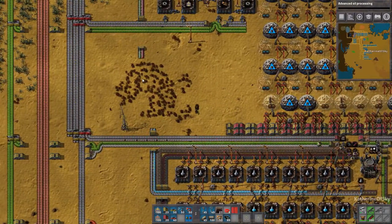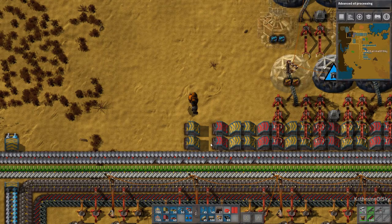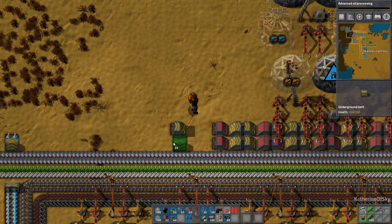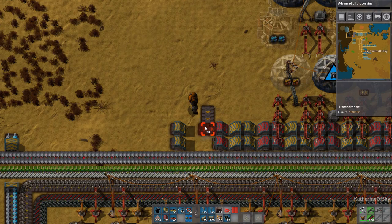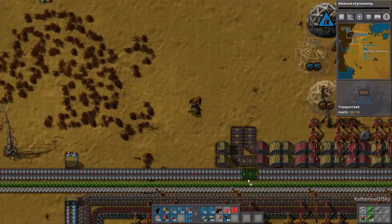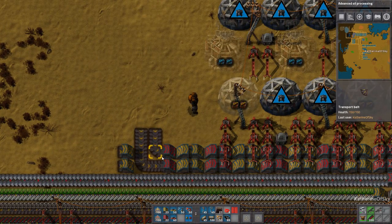Now we have two belts ready to go in. I'm going to take these out. These can both be extended so basically we can have one belt going here and one here as well. So these are going to be our four lanes — we can technically hold eight different science packs in here if you use half a lane each.